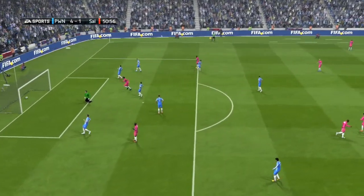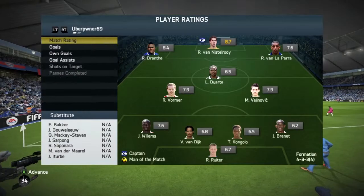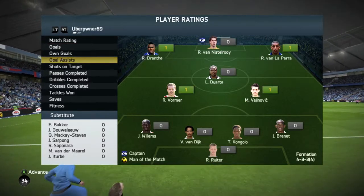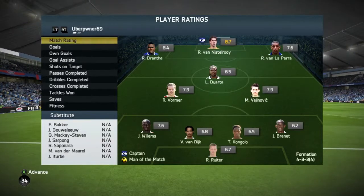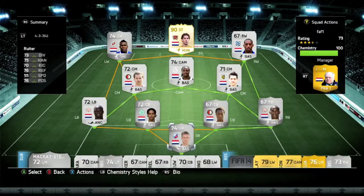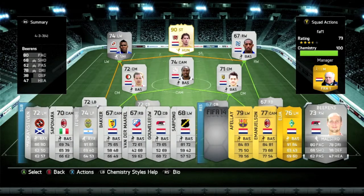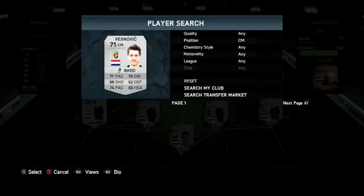Van Nistelrooy scored four in the first game and scored four in the second game — two rage quits. Can't really blame the guys; they didn't have the best teams. I mean, what would you do if you came up against Van Nistelrooy with a crappy team and were getting smashed 4-0? I definitely understand people rage quitting.